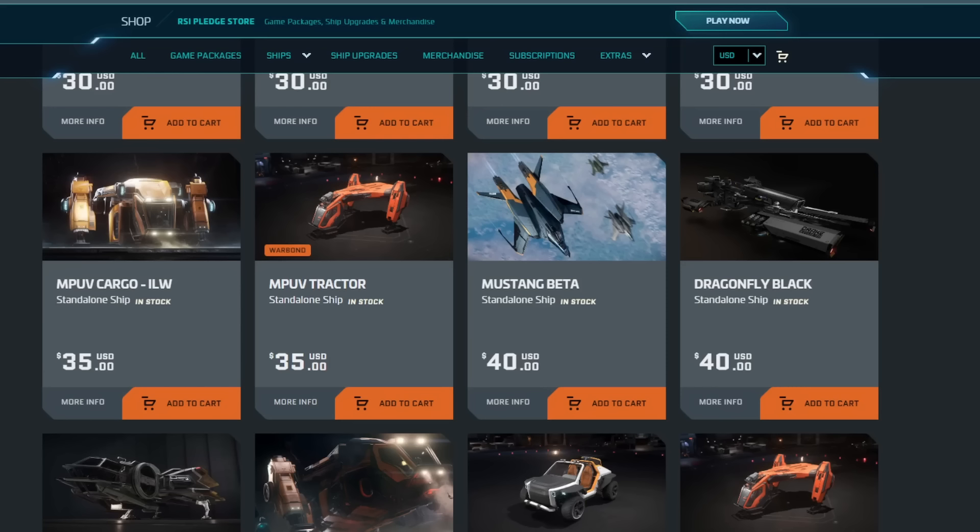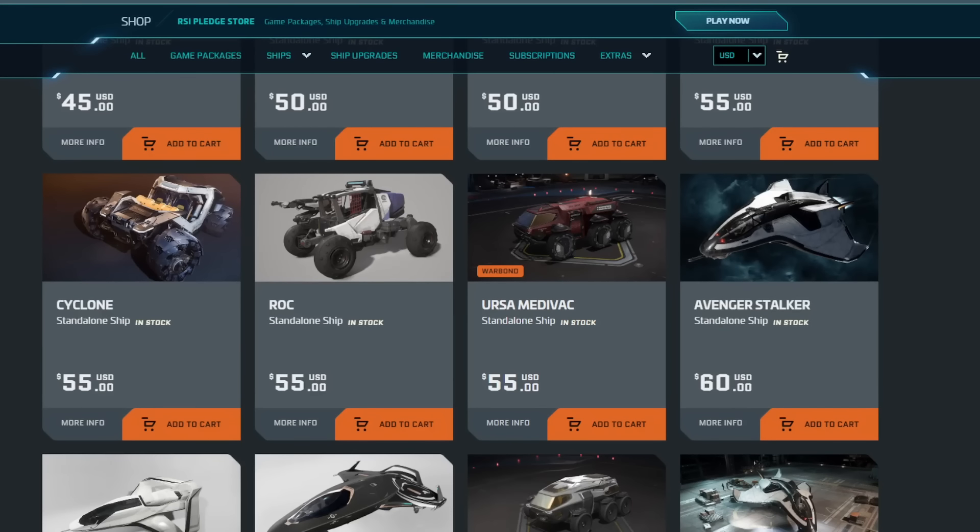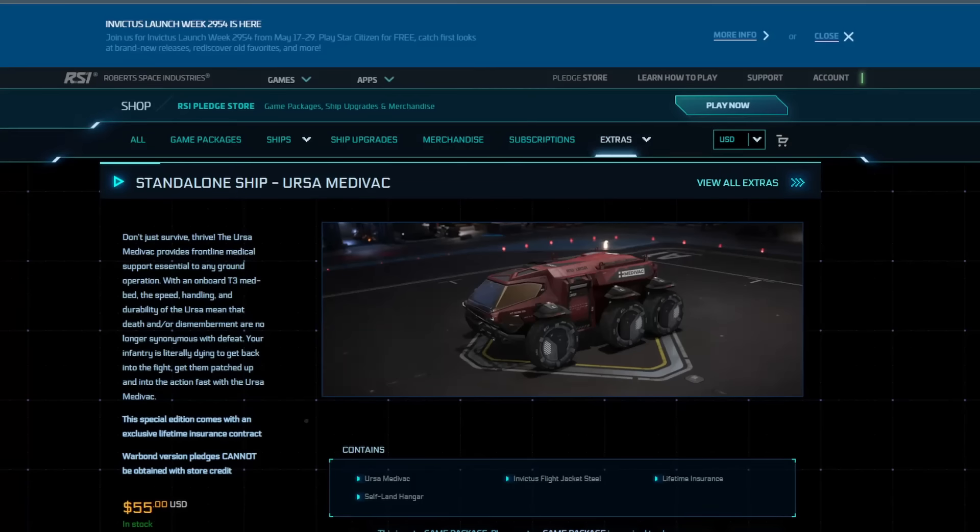The last one is the Ursa Medevac — you can buy it outright for $55 on a warbond sale. This is effectively the new Ursa Rover with a medevac conversion. They've made it a modular vehicle — there's a luxury version, a troop transport, and this medevac, and they're sure to plan others. This seems like a very interesting vehicle to have. I'm going to go try some 'will it fit' tests — I have a feeling it'll be a decent example, just like the Pisces medevac variant that you can put right in the middle of a C2.